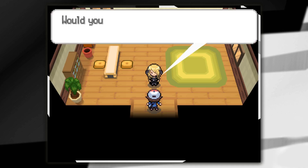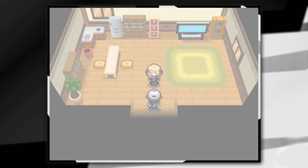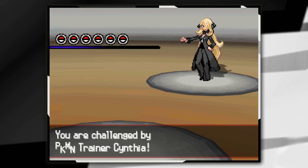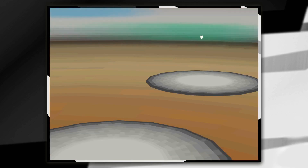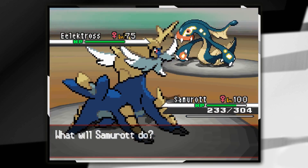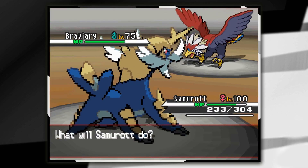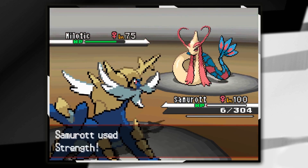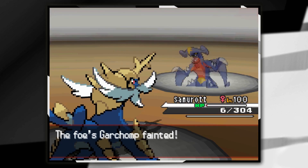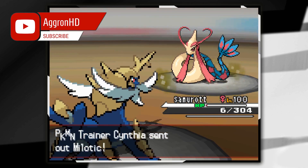However, if it's spring, Cynthia will be in there and she'll want to battle. After a bit of dialogue, you'll trigger the battle. Her team is obviously very strong — she is the champion of Sinnoh. She starts off with Spiritomb at level 75, then Eelektross level 75, Lucario level 75, Braviary level 75, Milotic level 75, and finally Garchomp level 77, who is her signature Pokemon. Once you've defeated all of her Pokemon, you've won the battle.